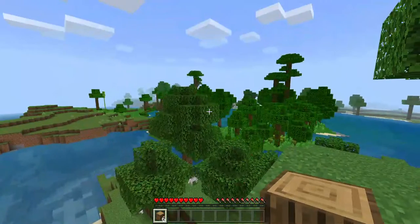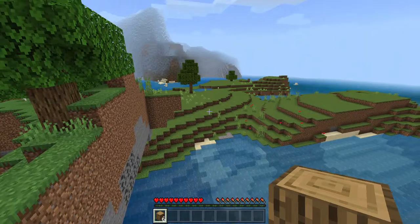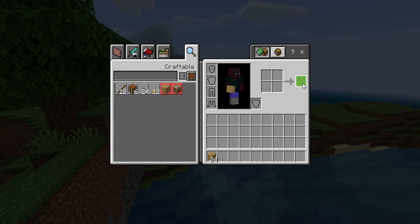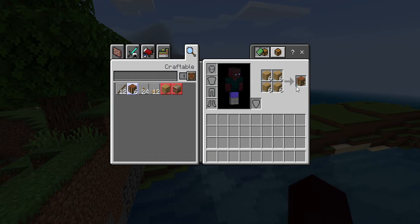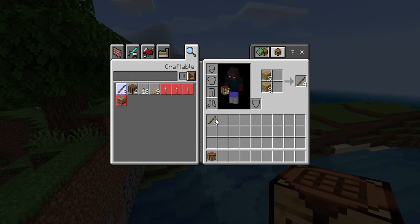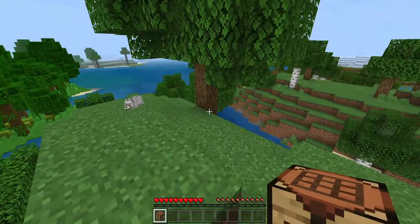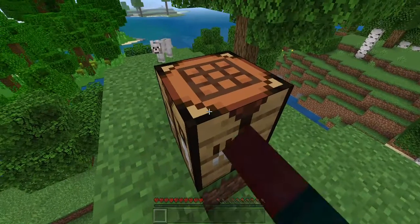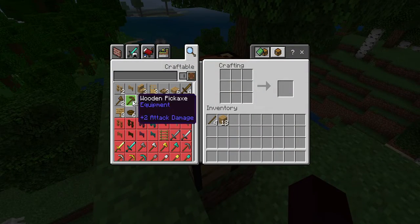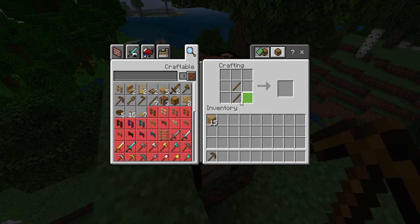This is a very, very weird terrain - look at this. Okay, let's make just a ton of wood. Let's make a crafting table, some sticks, and a wooden pickaxe. That's how you start everything in Minecraft. It all starts with a wooden pickaxe.